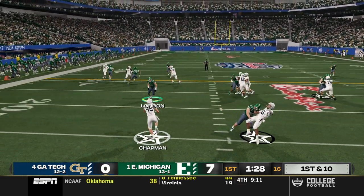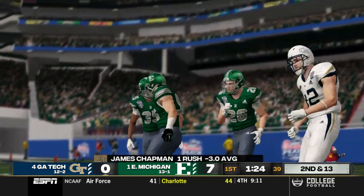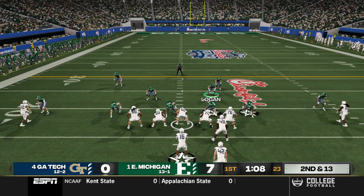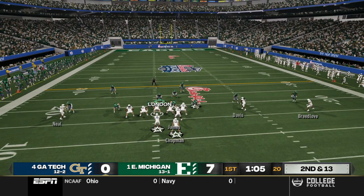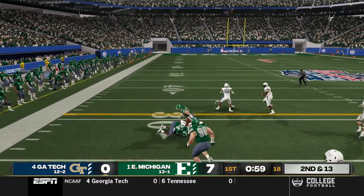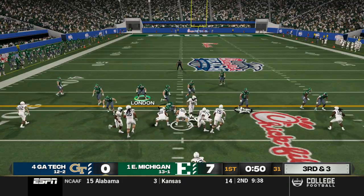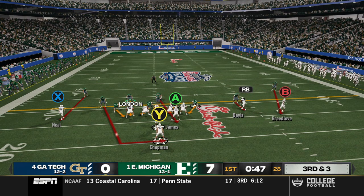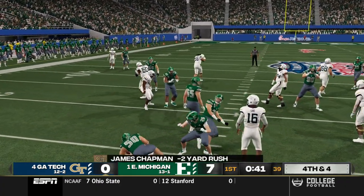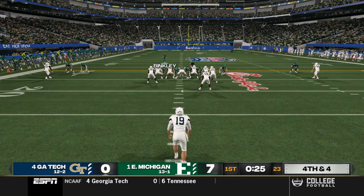Georgia Tech goes to the option early. London goes for the hit stick and gets him in the backfield for a loss of three. The starting running back for the Yellow Jackets is out for this game. On the next play, London has a tackle broken — more misses — and Green pulls him down. The backup running back is apparently an all-American. A run up the middle and Logan stops him in the backfield — three and out for the defense, a very quick stop.